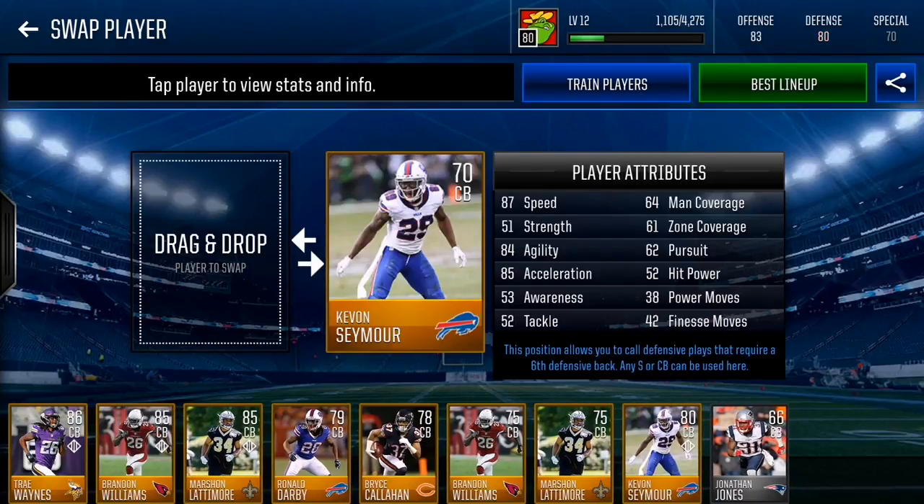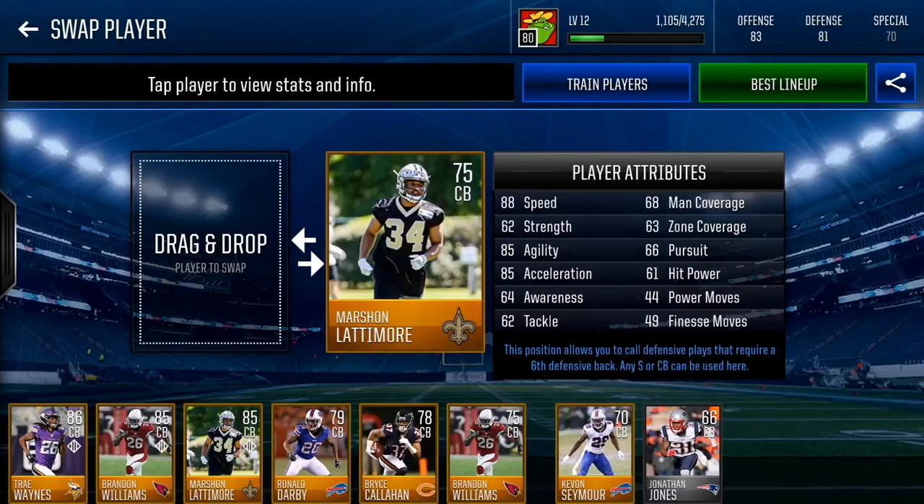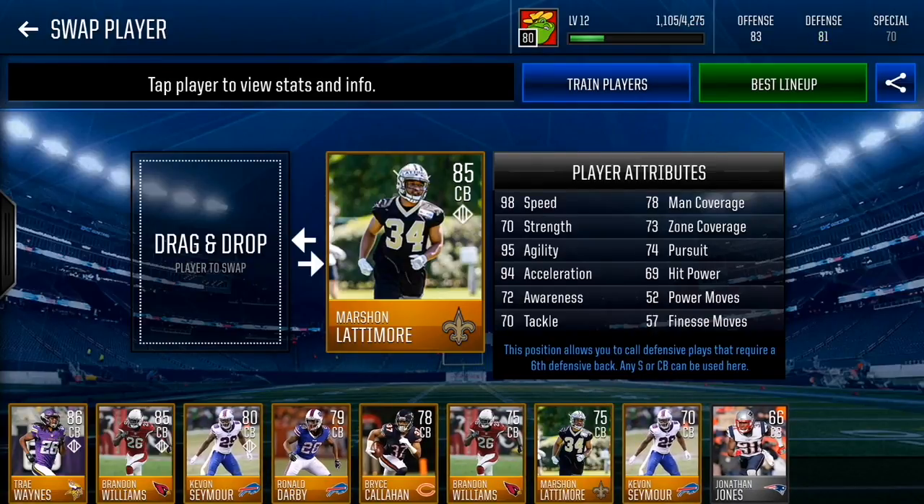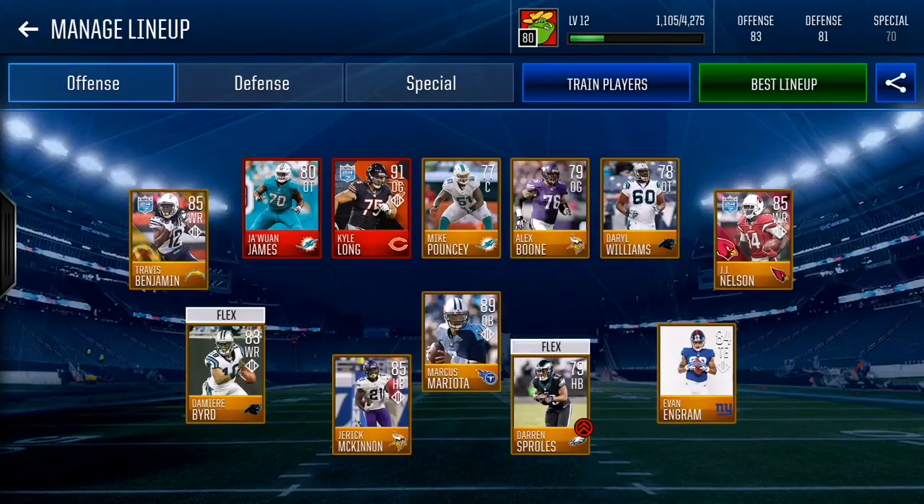For honorable mentions, a very cheap option is Keion Seymour — 87 speed, zone and man aren't great, but upgrade him to an 80 overall and he's serviceable with 97 speed, 93 agility, and 94 acceleration. Next is Marshon Lattimore — one of the best cards. He has 88 speed, the highest you can get on a gold corner. Max him out and he gets 98 speed. No one is blowing by that.